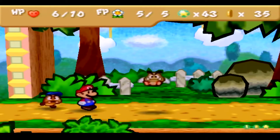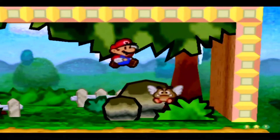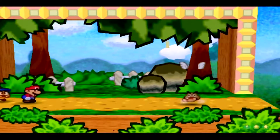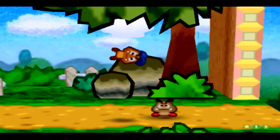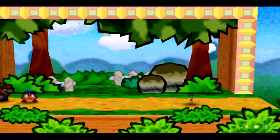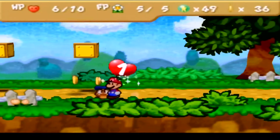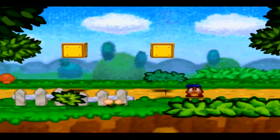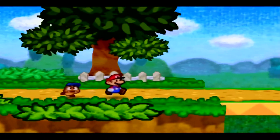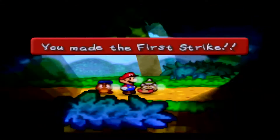We're down to five HP because we did that battle back there. I could use my FP and use my Super Jump — it's not very useful at this point since it deals three damage and these guys only take two hits anyway. We'll be finding some enemies fairly soon that'll make it worthwhile. When you beat enemies they'll drop coins, little hearts that heal HP, and little flowers that heal FP — all really useful stuff.